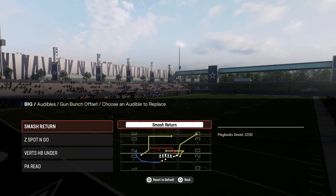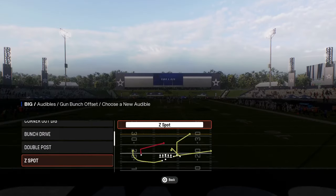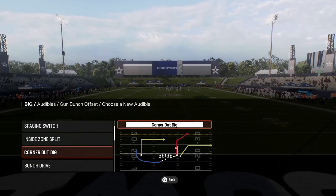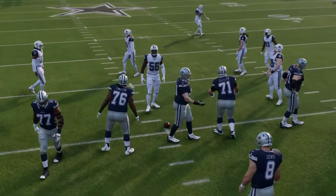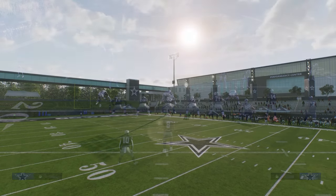My go-to audibles for bunch right now — I kind of like the Z-Spot and Go play, but I'm actually going to be subbing this out and using the corner play corner out dig. I do think that's a nice quick snap play. Let me grab double post — I accidentally audibled over to PA read. But since double mug got patched, this offense got a lot better.